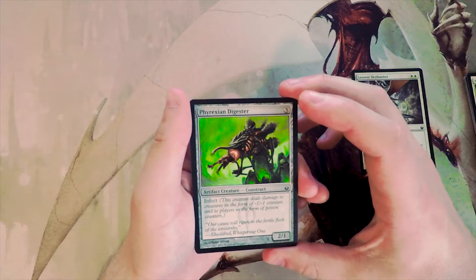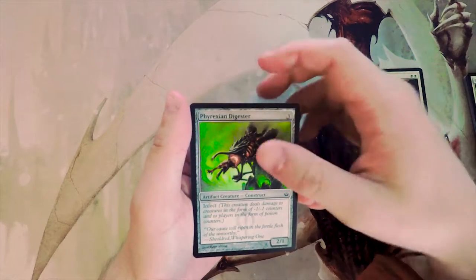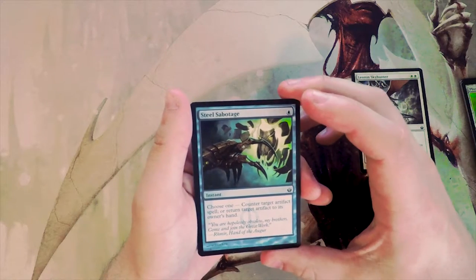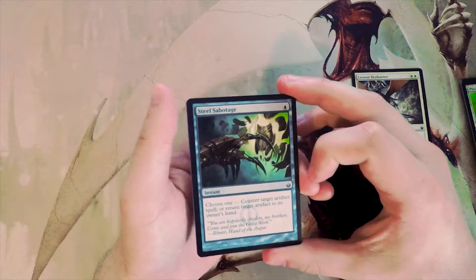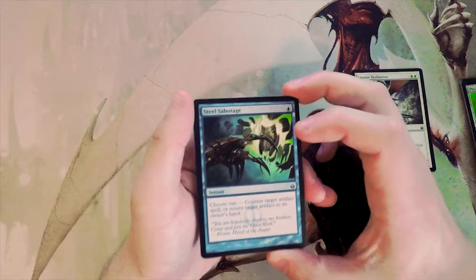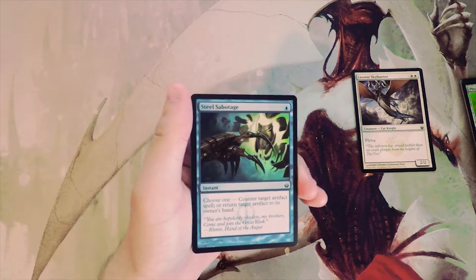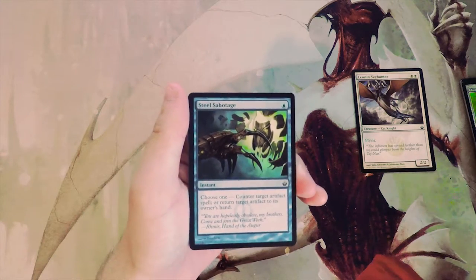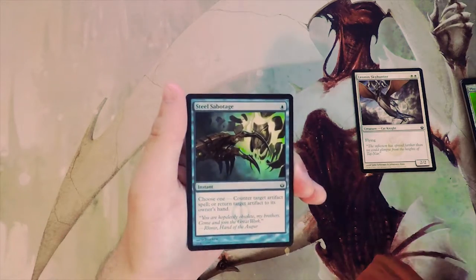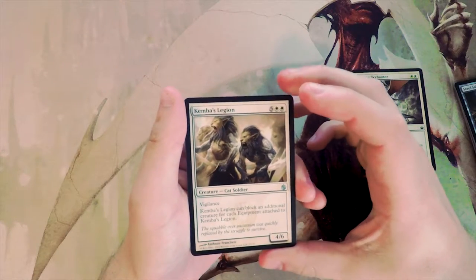Phyrexian Digester is a two-one for three with infect — kind of filler even in an infect deck. Steel Sabotage is one blue for an instant: counter target artifact spell or return target artifact to its owner's hand. This is actually a pretty good card in this set specifically since artifacts are very prevalent. In any matchup, opponents will have artifacts to hit, so it's not bad — but definitely not a first pick.